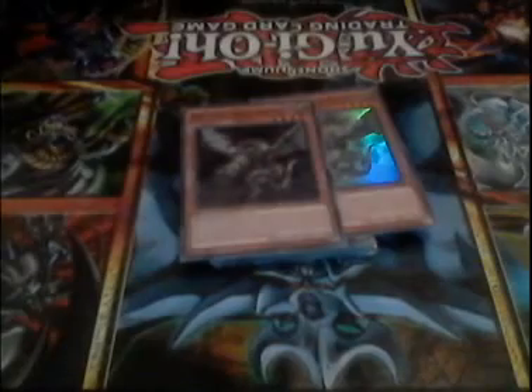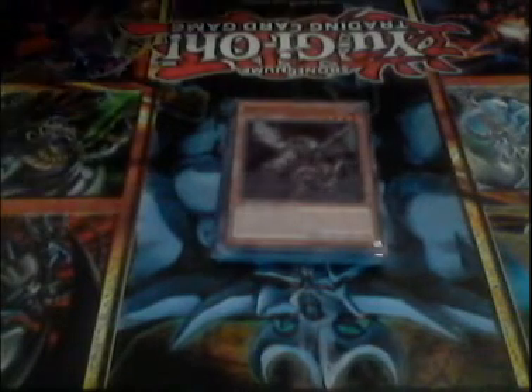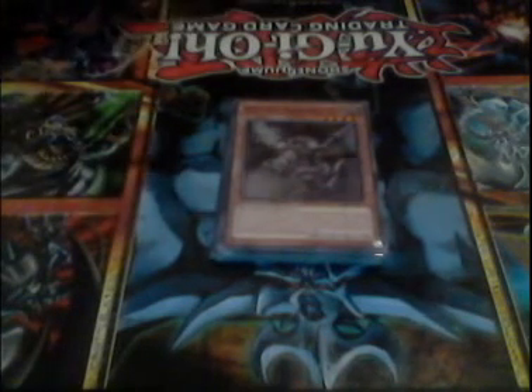Double Wyvern — I know I should run three, I do not have three. I got one from a friend and one from the Machine Reactor structure deck. It searches any Ancient Gear card but you cannot Special Summon for the rest of the turn, and it also has the Ancient Gear spell/trap negation effect. Also, 1900 attack isn't bad.